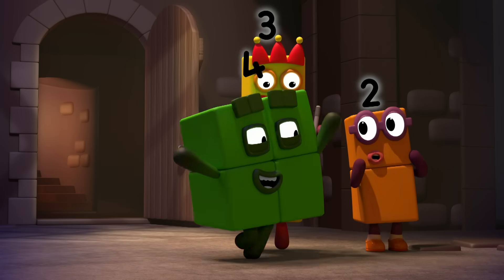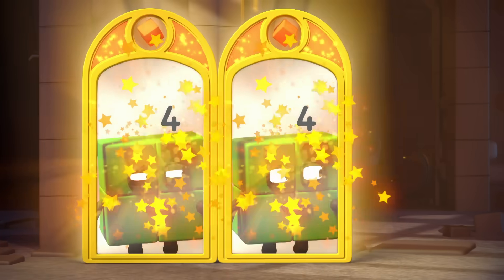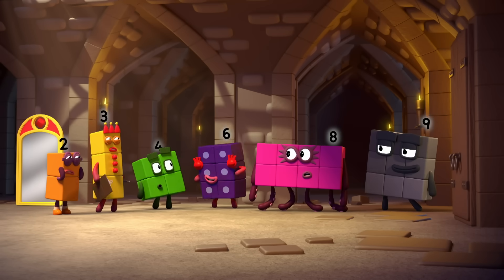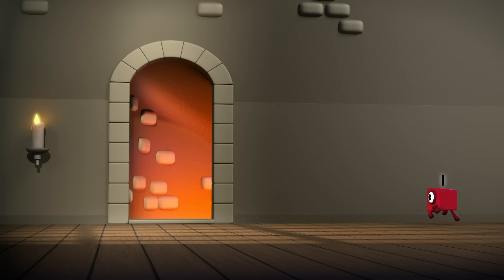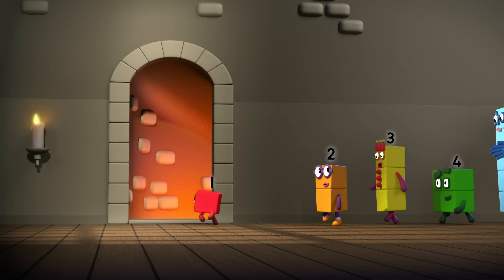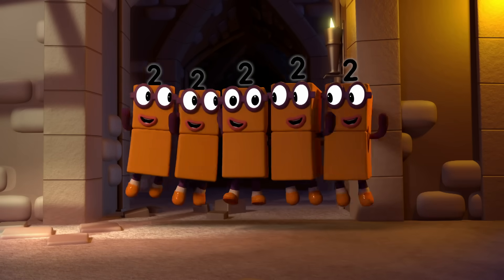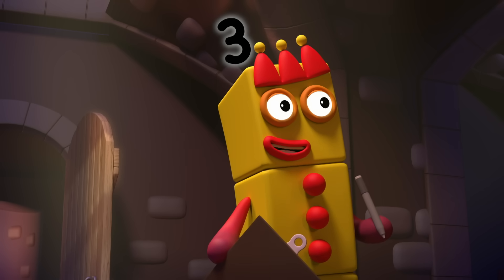Maybe I can help. No — two lots, please. Two lots of four is eight. No, no, no — we need a five. And we're missing seven and ten. Who wants to try next? Uh-oh! It's a big surprise! Five lots of two is ten! That's ten sorted! All we need now is five and seven.